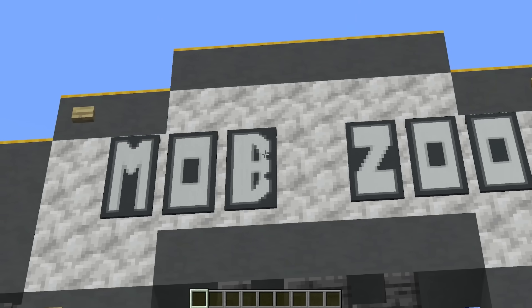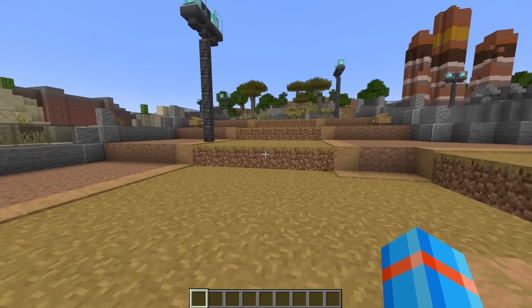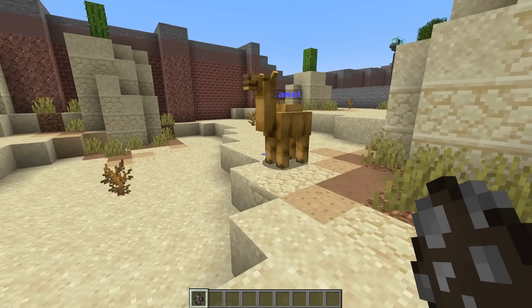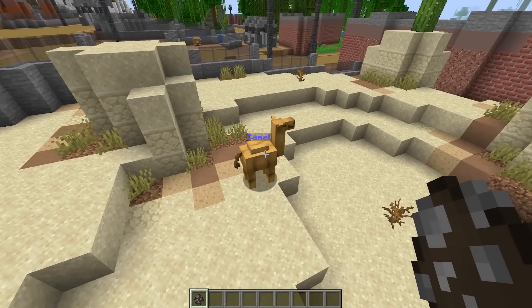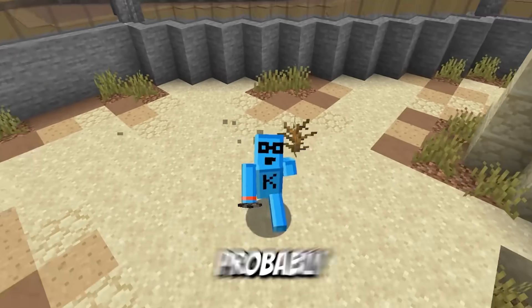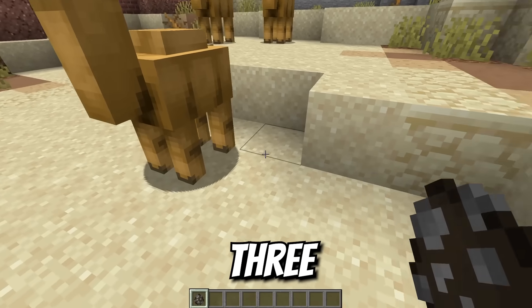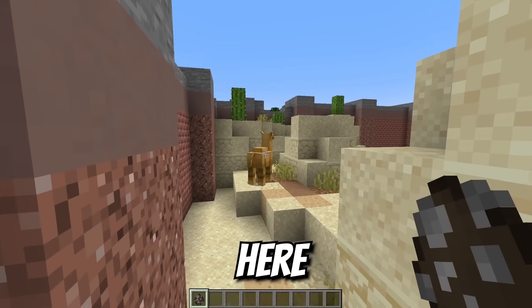Our camel is ready to rock. Look at this! We've got ourselves a mob zoo — the perfect place to bring our camel. We even got ourselves a camel enclosure. Bring in a camel. Look at that hump. Legend says these things can fill an ocean. But a proper zoo would probably have multiple camels — one, two, three, four, and I believe our buddy Junior over here, five.